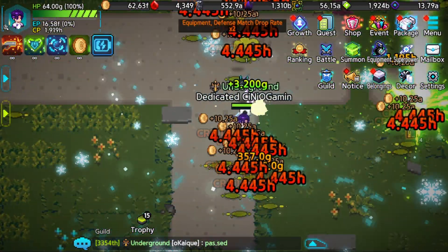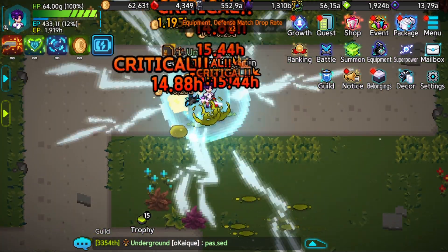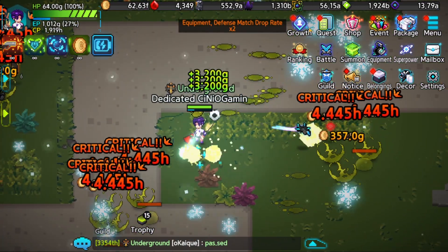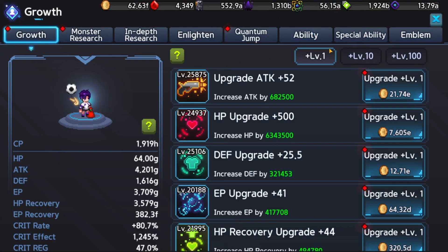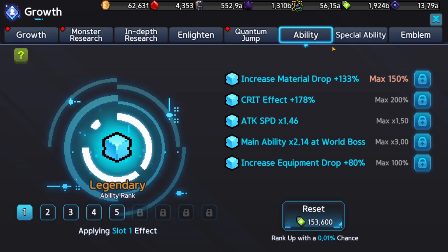Right then guys, so with the recent update we had another option added to the growth section itself called Emblem. So let me head straight over there. I'm selecting Growth from the top menu and here now the last tab has been added called Emblem, and you can probably directly relate it to the existing system we had in place called Ability. I got to say there are a lot of similarities to both of these systems.